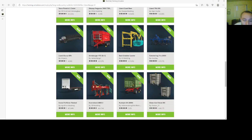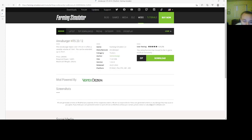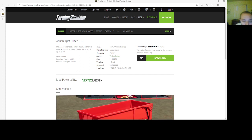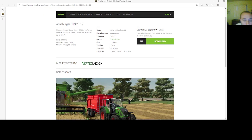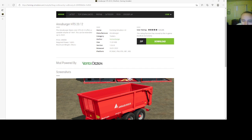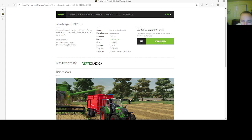Then we have the Anaburger HTS 20.12 by Vertex Design. The Anaburger Baseliner HTS 20.12 offers a usable volume of 19 cubic meters, extendable up to 25 cubic meters. Price is $29,000, required power is 140 SPS, maximum weight is 20 tons. It's under trailers, file size 11.01 megabytes, version 1.000, 2401.22, PC, Mac, PlayStation 4, PlayStation 5, Xbox One, and Xbox S.